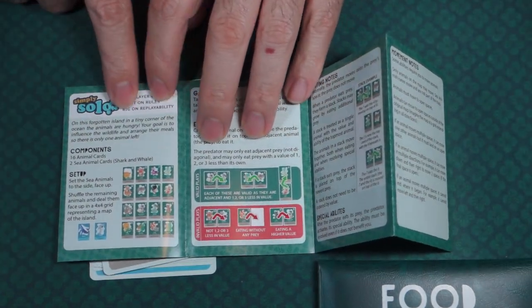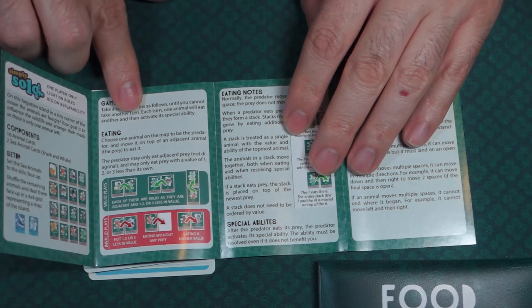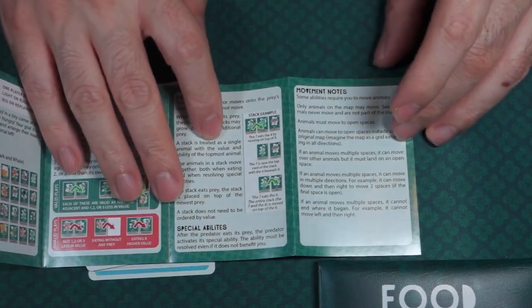Here are the components and the setup. Here's gameplay — eating, so you are going to be eating other animals. Eating notes, special abilities — cool.